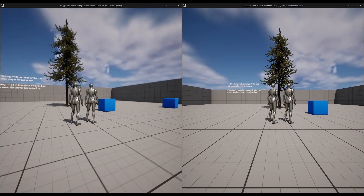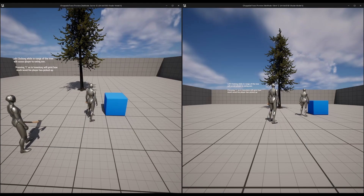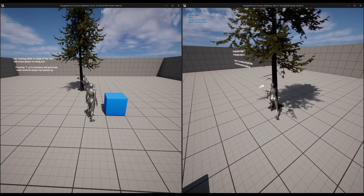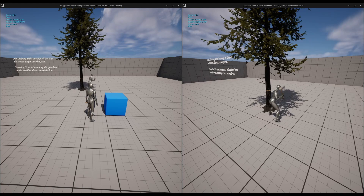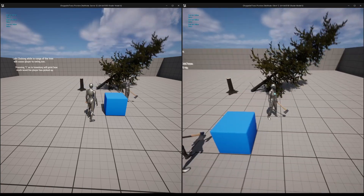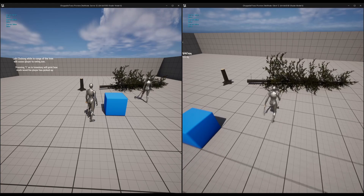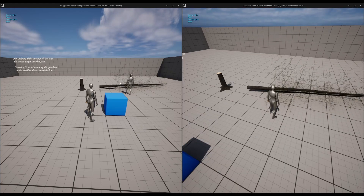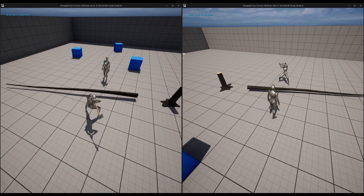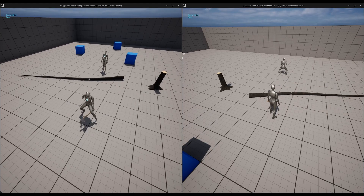The Choppable Trees project is multiplayer ready. On the right side we can see the client is chopping the tree. We have location matching for the procedural mesh, the tree falls down, and switching over — I can jump over, chop the tree, and everything works.